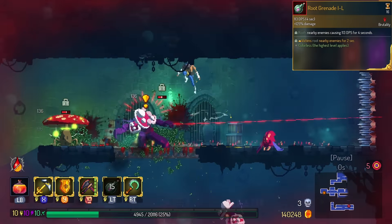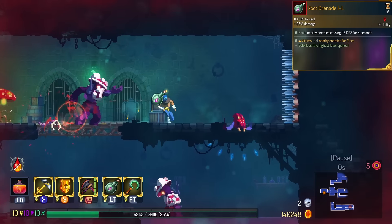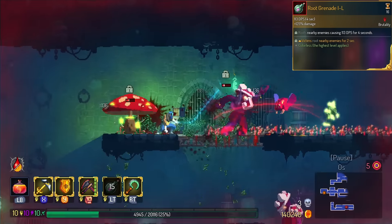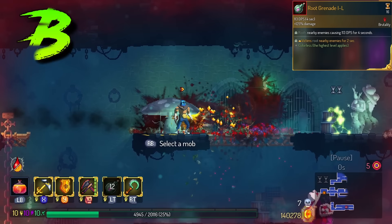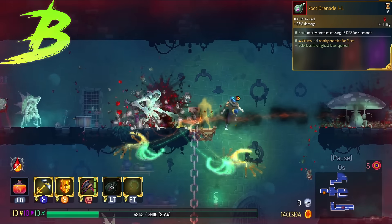Root Grenade does death root. This is almost like spell echo — a monster that dies does another root around it. Very cool stuff. We're gonna put this in the B tier because it doesn't really help us on the bosses. But at least in biomes, it's actually pretty potent.